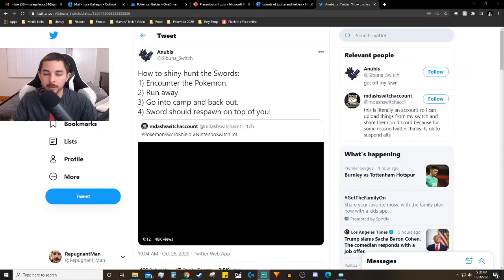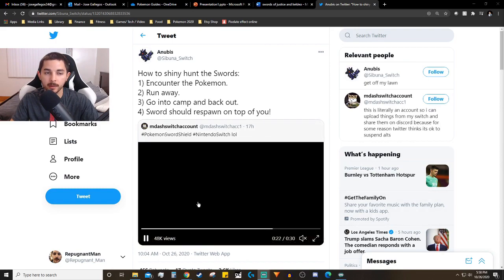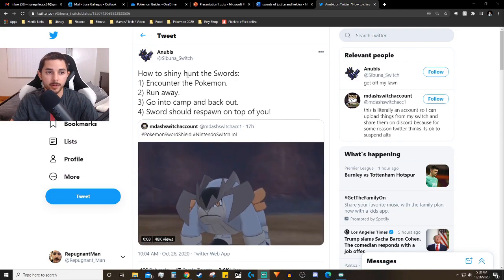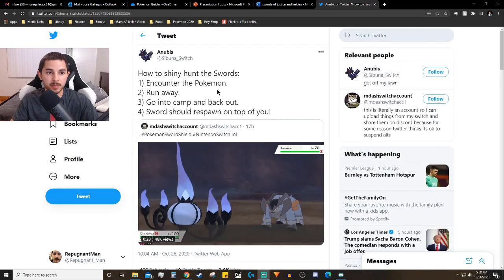For this shiny hunting method where you go in and out of Pokémon Camp, it was discovered by someone named Sabuna Switch, also known as Anubis, on Twitter. I'll be linking the tweet they made about this so you can read a bit more about it if you're interested.